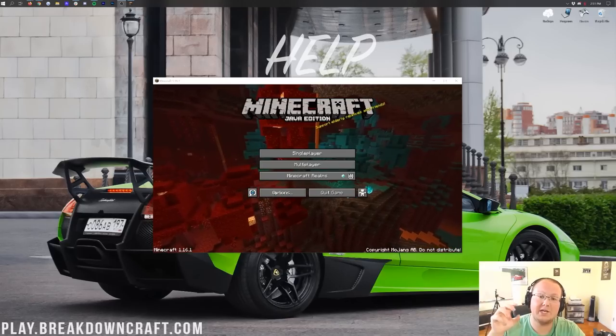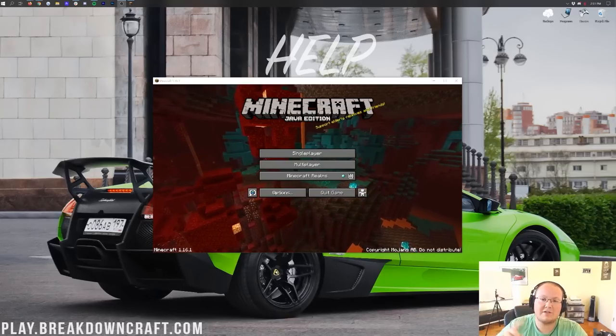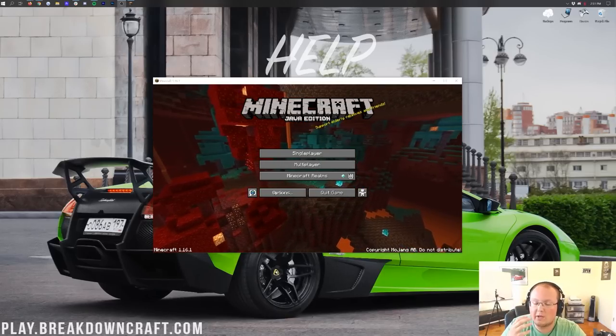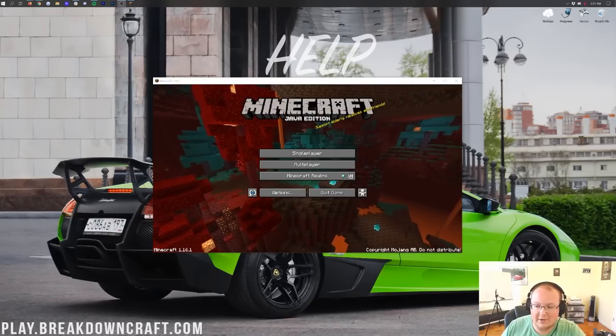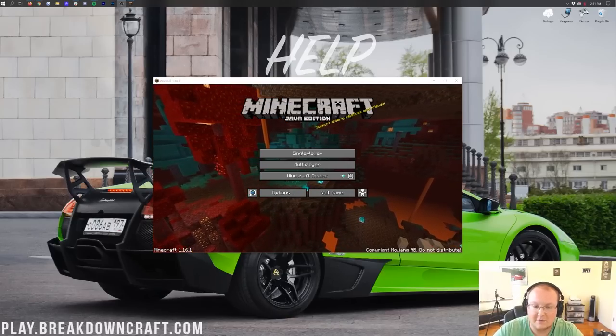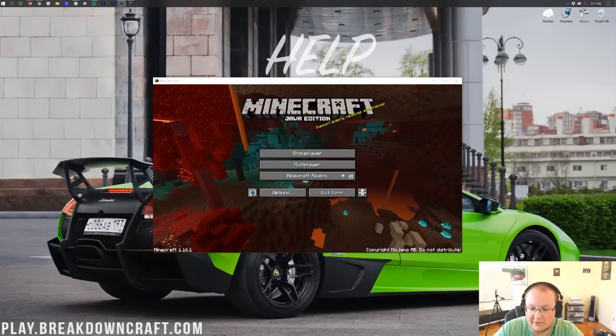A LAN world basically allows your friends to play in your Minecraft single-player world, but you have to be on the same internet connection for that to work. We're going to be going over all of this, step by step. So first and foremost, the easiest way to play Minecraft with your friends is going to be on a public server.